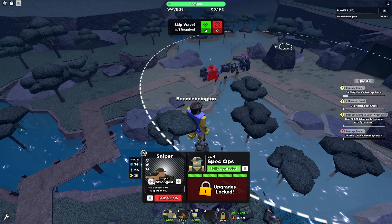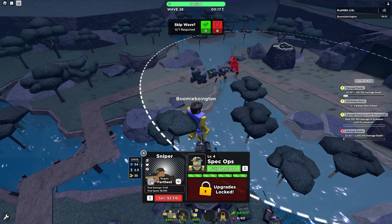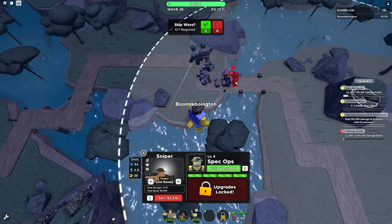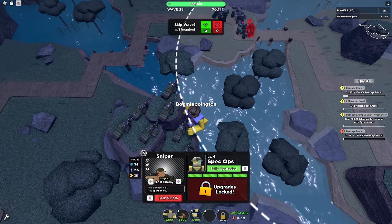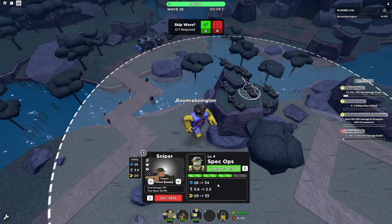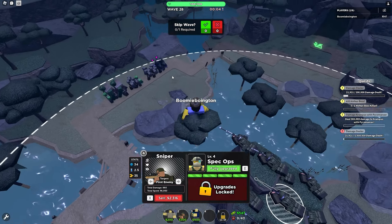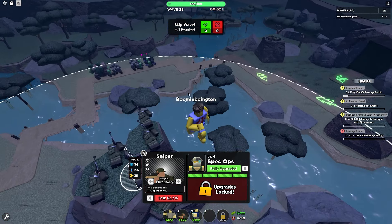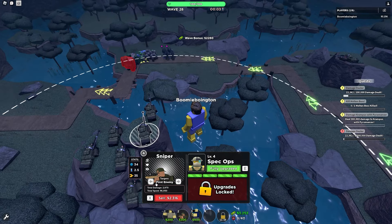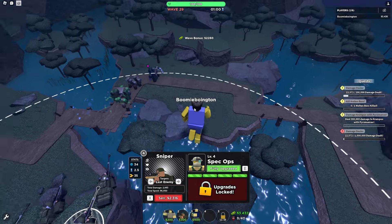We're going to switch the last one because the necromancer sits in the back — so we're just gonna get some back shots in on him. Oh yeah, you're also gonna shoot the last enemy.